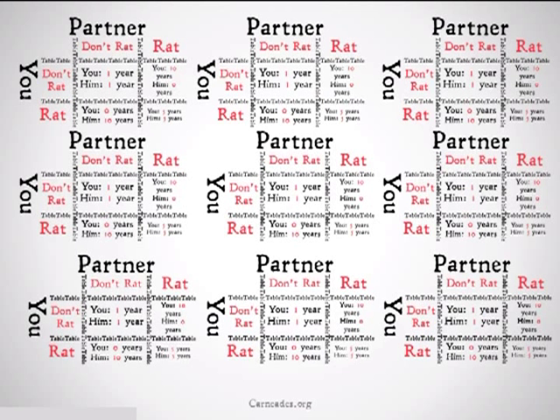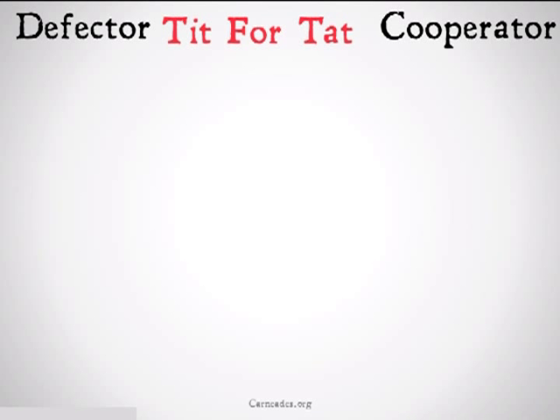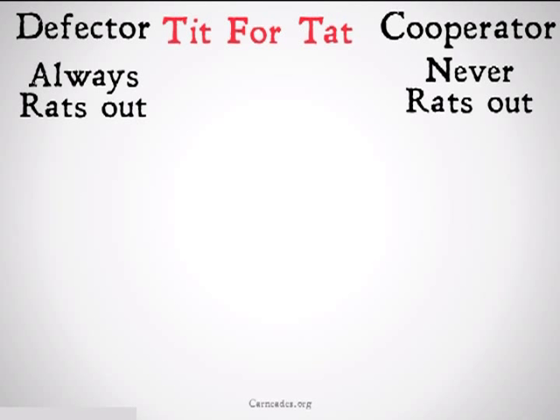This was actually done with a series of computer programs that were all placed in a pot and forced to compete over and over again. The three that were used were a defector, a cooperator, and something called tit-for-tat. The defector would always rat its opponent out, the cooperator would never rat its opponent out, and tit-for-tat would start not ratting out and then would mimic whatever the other player's last move was.